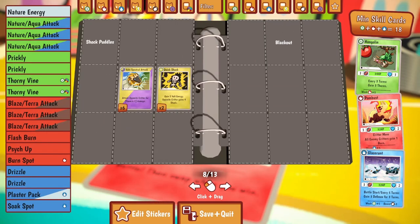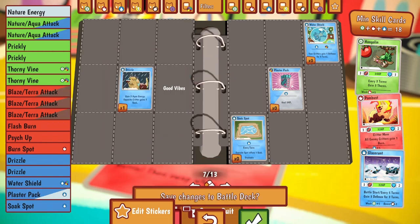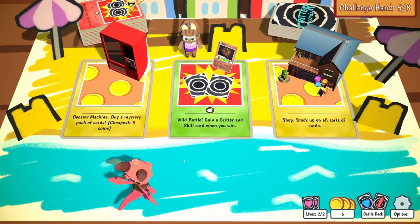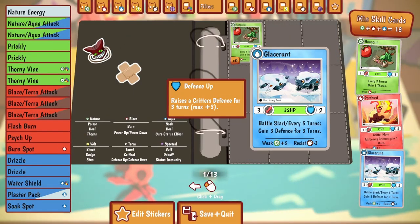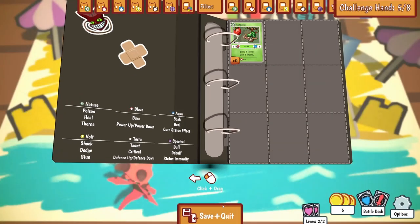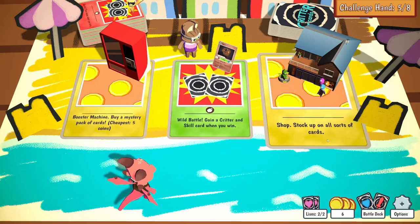Skills - Water Shield, I want to sneak that in there, so I might get rid of Nature Attack and put the shield in. Beautiful. There is a booster machine, there is a shop. A fossil - 50 HP, when hit attacker loses one power for three turns - now that's a tank. Gain two terror energy, gain one defense for three turns. 50 HP! He does get defense though - he's just going to sit there and soak up the damage whereas my guy can heal and add to his defense. I might leave him for now.